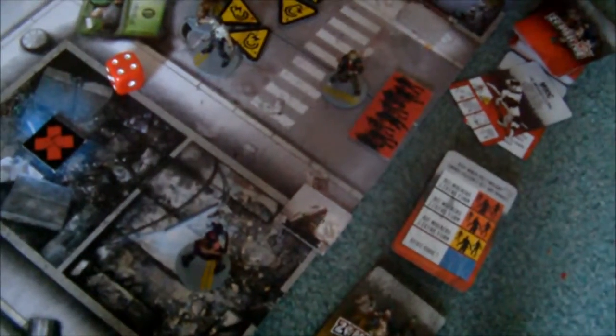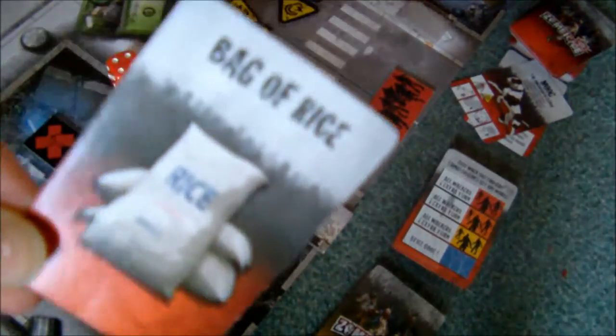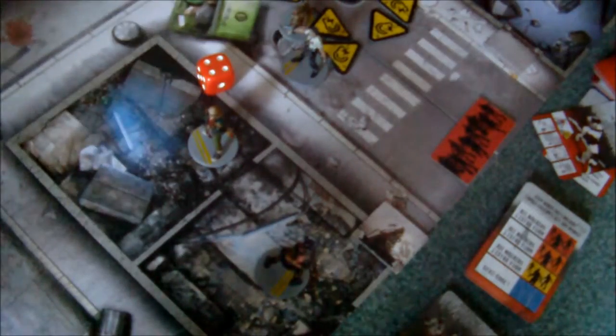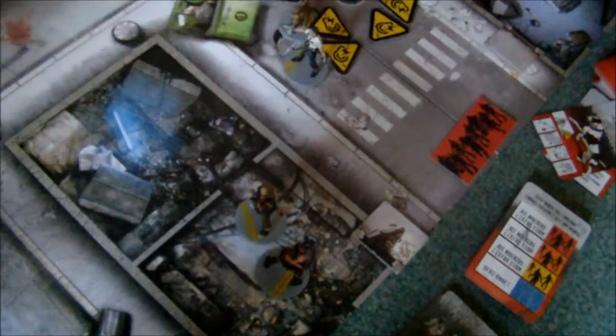Ned's going to go one — he has a free search that he's going to use, and he's now got a bag of rice. Then he goes two, in there, and picks up the experience point. Which finally puts him into yellow! And means that we only have one more objective to get.